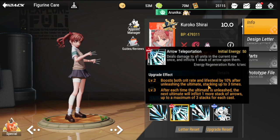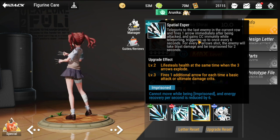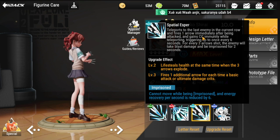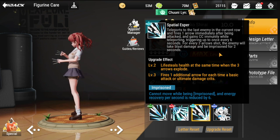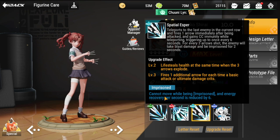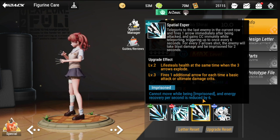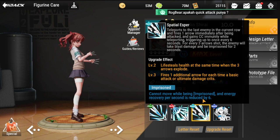One of the best passives I've ever seen is her 'Spatial Esper' — she teleports to the last enemy in the current row and fires an arrow immediately after being attacked. So single bosses at the back are not free from her. She gains CC immunity while teleporting, triggering up to once every six seconds. For every three arrows shot, the enemy takes blast damage and is imprisoned for two seconds — meaning they cannot move and energy recovery per second is reduced by six, which is really bonkers because bosses rely heavily on energy.